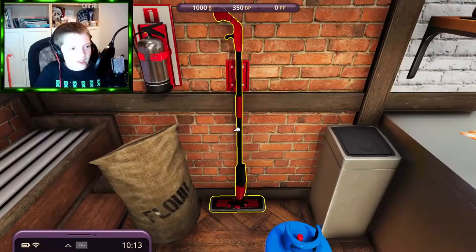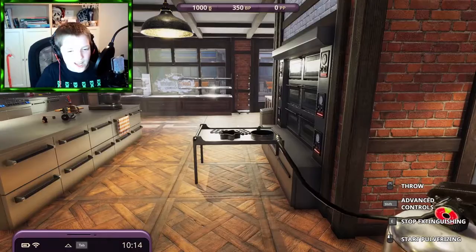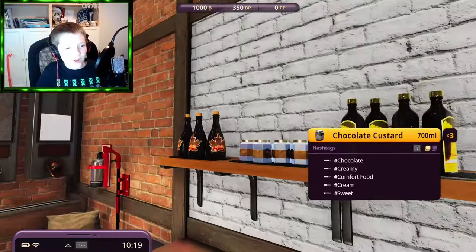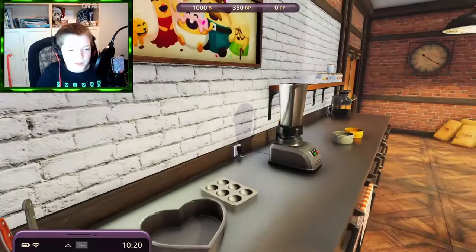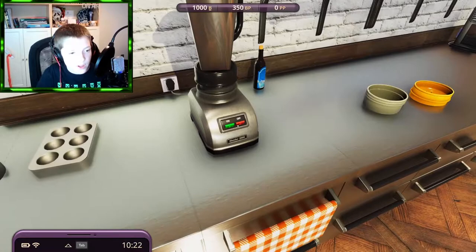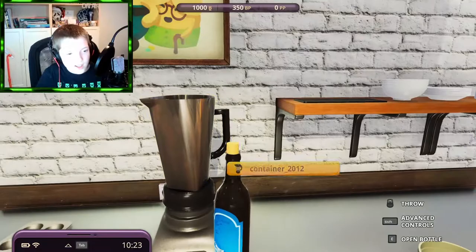There's a fire extinguisher — it's actually usable! If you press A and click and hold, you can absolutely cover everything with it. Moving along, we have all these different liquid ingredients, as well as chocolate custard, counter space, knives, cutting board, cake tins, and a blender.